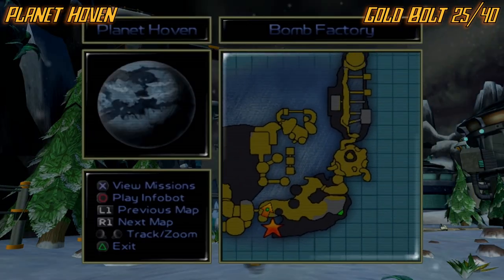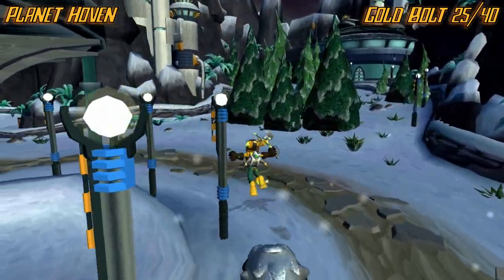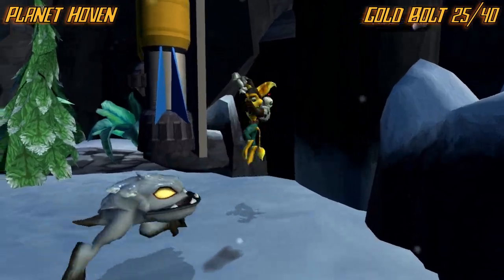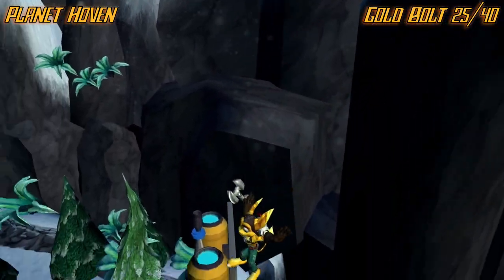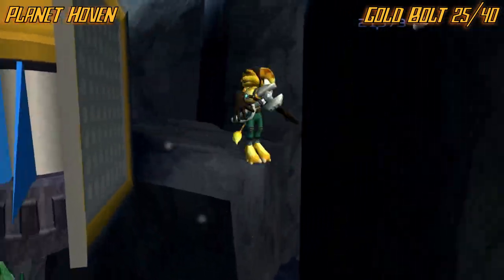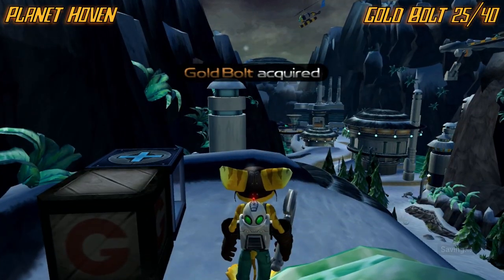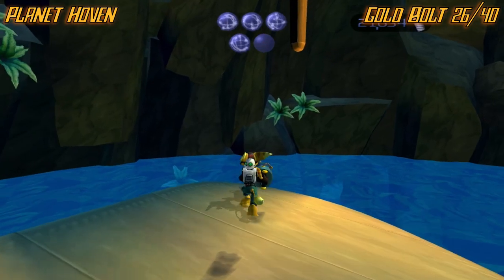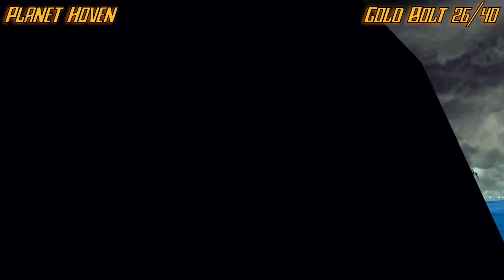Now we're on planet Hoven. The first one is going to be at this little red area where that green marker is. From the start, go straight, dodge all these guys, go behind the tree, and you see that moving platform? You're going to have to wall jump between that and this wall right here. For the next bolt, you need to be in this area from the main mission where you fill up this container. After you fill it up, dive back in and go into where you got the third water from — swim up and the Golden Bolt will be up here.